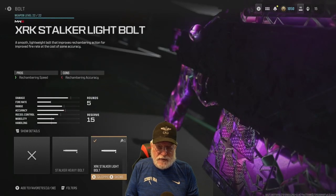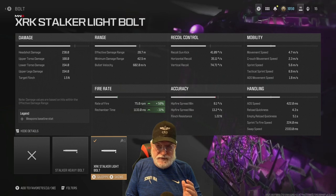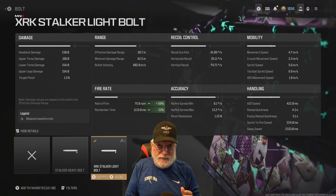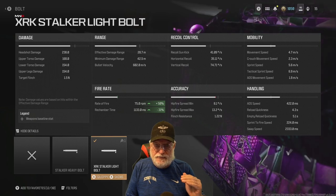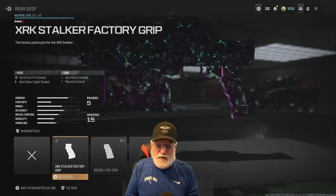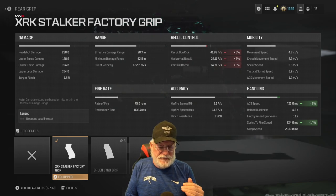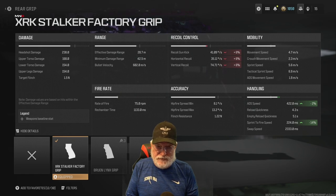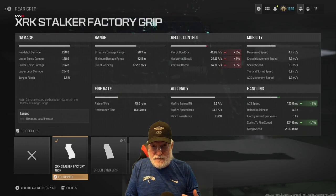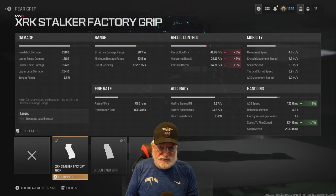XRK Stalker Light Bolt — that is a must. It increases your rate of fire by 50% and decreases your rechamber speed by 31%, keeping you out there shooting. XRK Stalker Factory Grip also helps the ADS speed a bit and the sprint to fire speed significantly. It hurts the recoil, but we're not worried about recoil with a sniper rifle — by the time you get that round rechambered and the second shot out, you're going to be back aimed down on target.